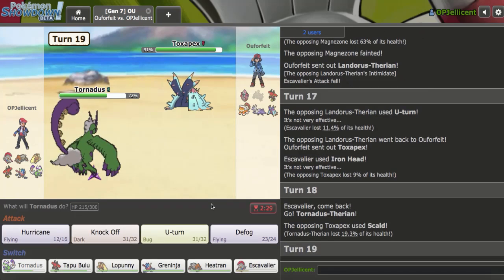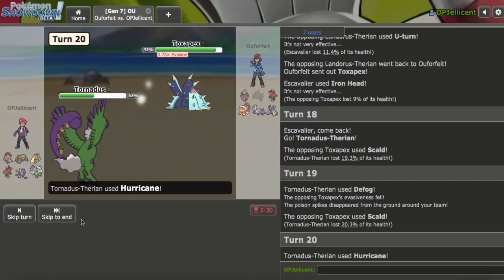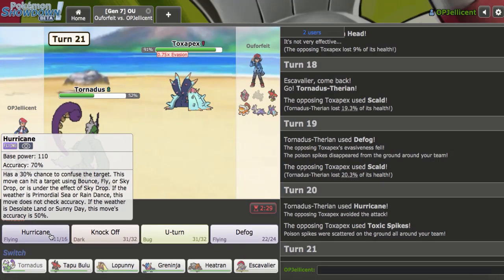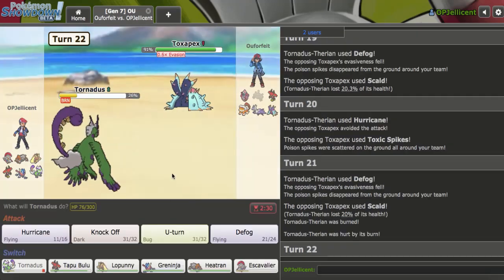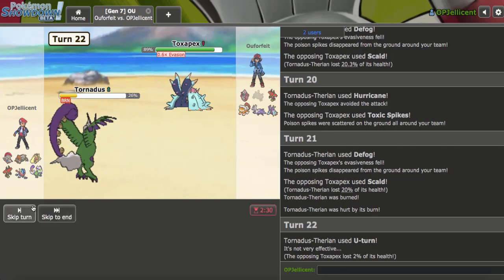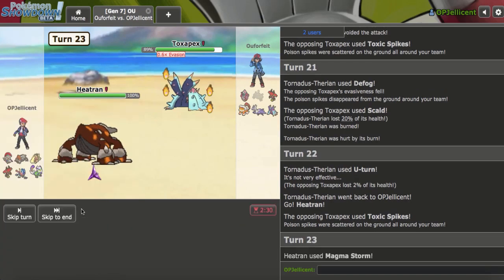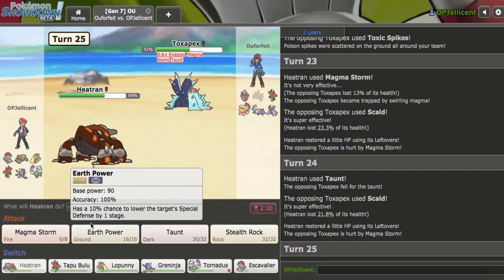Let me get in Tornadus on the Scald. Hit them up with this Defog, and I'm going to continue fishing for hax on this thing. I just missed the 91% move — that's a little bit annoying. They get the burn, okay. Let's go for Magma Storm here. Toxapex is dead — that's insanely good.